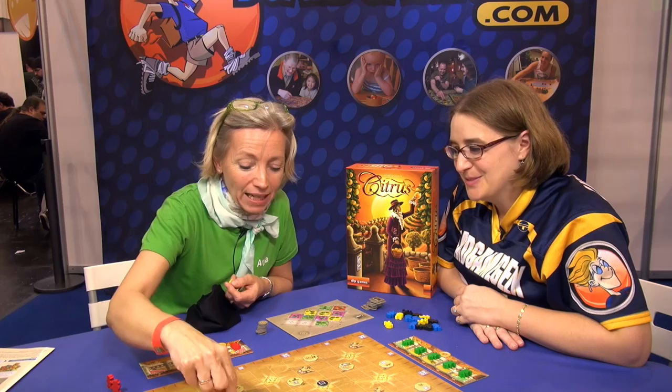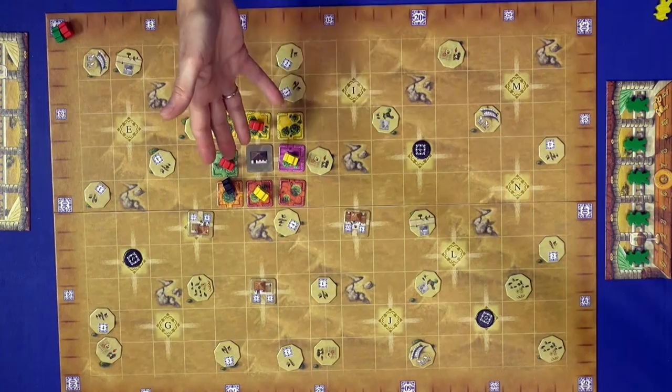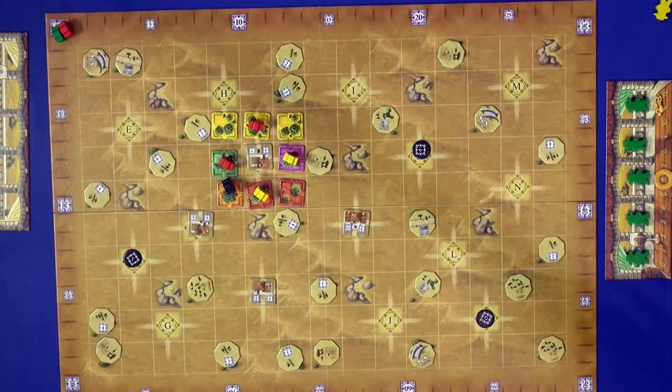Once a finca is scored, you turn it around. Note that fincas which are not completely surrounded will also be scored at the end of the game. So this is the turn structure: buy and build.